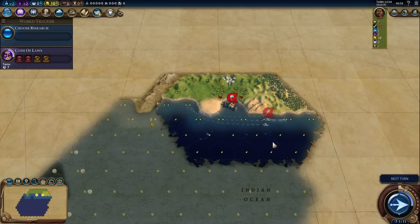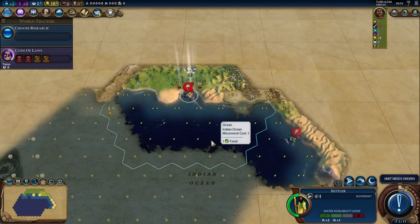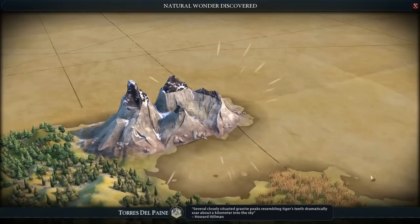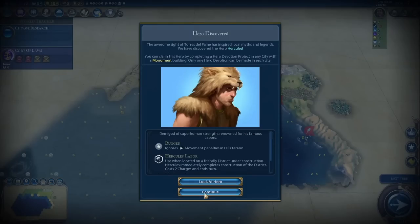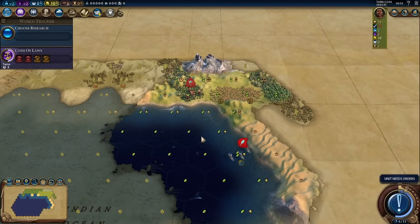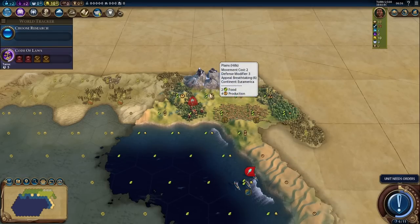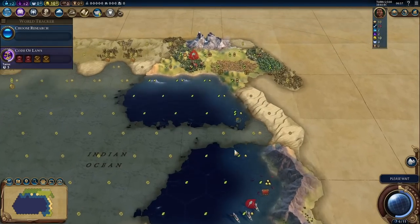Let's find a good spot here. This doesn't look that great, and I don't want to wait too long. We could settle on that plains hill — I wouldn't mind a river somewhere around here. Oh, we got a natural wonder! That's a nice one — it doubles the terrain yields of all adjacent tiles. Quite a few tiles are adjacent to it, so this is going to be a great spot. We'll probably settle right here on the forest. I'd rather settle two tiles away from the wonder itself, not right next to it — it's just going to be better for our total yields that way. Shame there's no river, but I can't really complain.